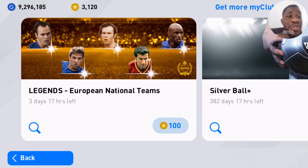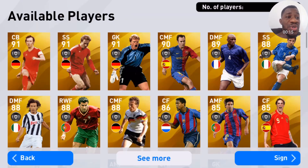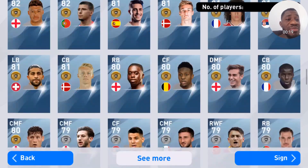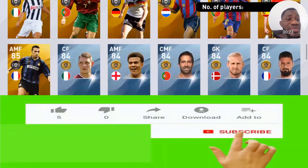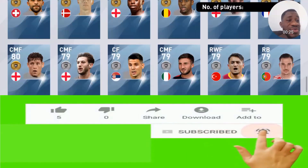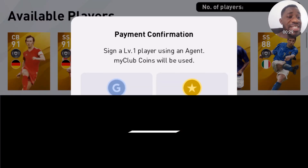Hello guys, it's your boy Chijos back again. I want to try something — I want to use only 100 My Club coins to open this pack. Can I get a legend with just 100 My Club coins? Let's find out. I'll just scroll... okay, hopefully I get a legend.